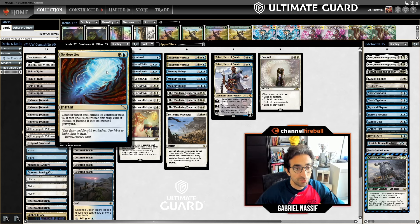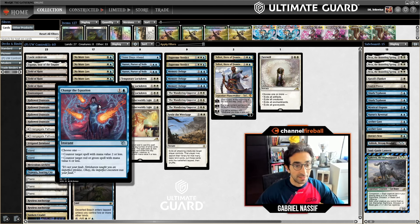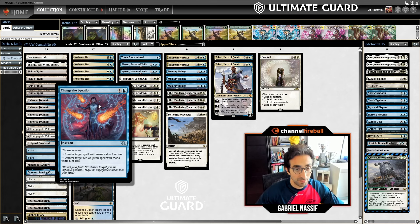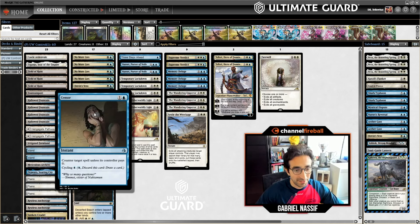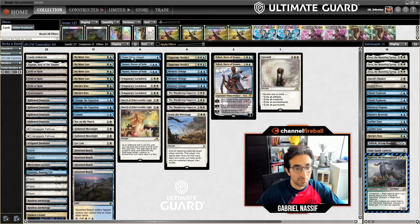As far as the spells go, the usual four No More Lies, a couple Vetos, and a couple Change the Equation — which is just exceptional right now, a two-mana hard counter in a lot of matchups. A lot of decks play Gigantas; it counters that, counters Fable, and counters Crackling Drake after sideboard against Phoenix. It's a little weak in the mirror, but besides that it's a really good counterspell. The one Censor is kind of my pet card — if you don't want to play land number 28, it's a nice extra counter for Fable. Also have one Three Steps Ahead — that card is good. I don't think you want too many expensive cards, but the one copy is nice to have as a hard counter for the late game in grindy matchups.